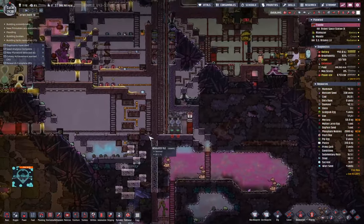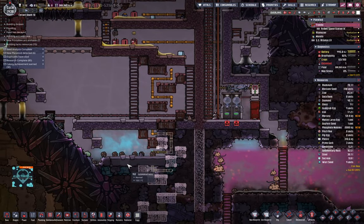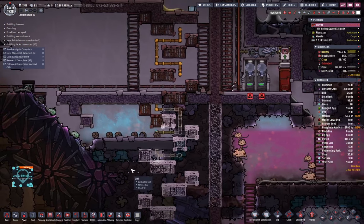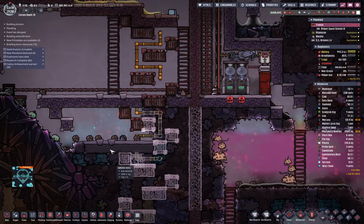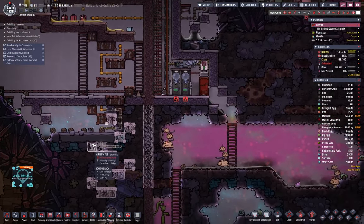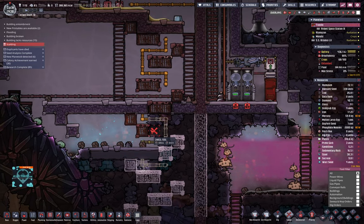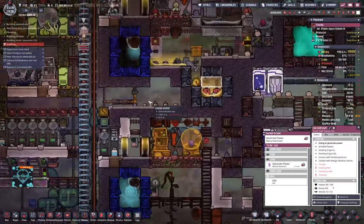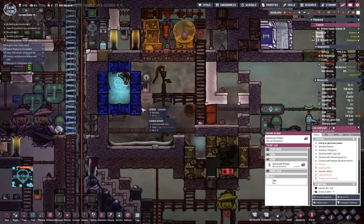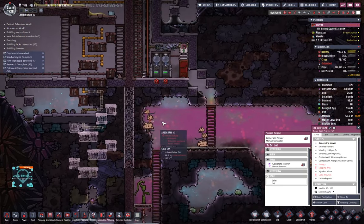I don't like that we're not producing a lot of plastic now, but that cannot really be helped. There's going to be a pump here and this water will slosh. I think I can put a pump in here — let's delete the polluted oxygen there. Priority seven, priority nine on the last one.